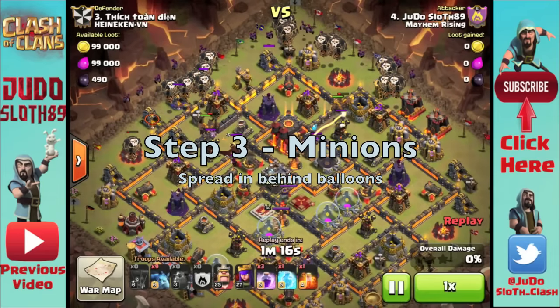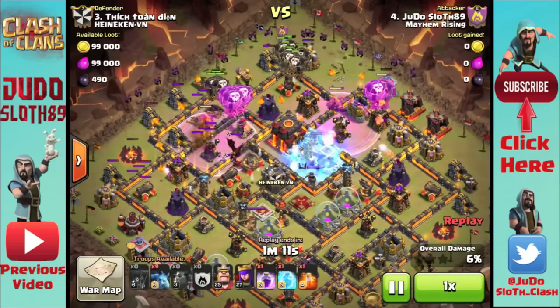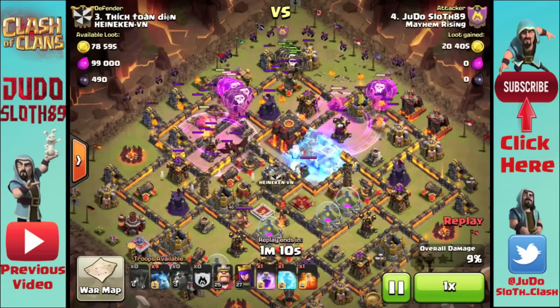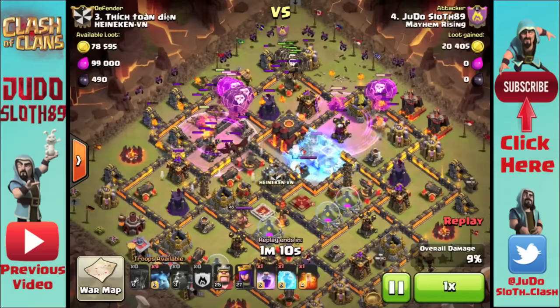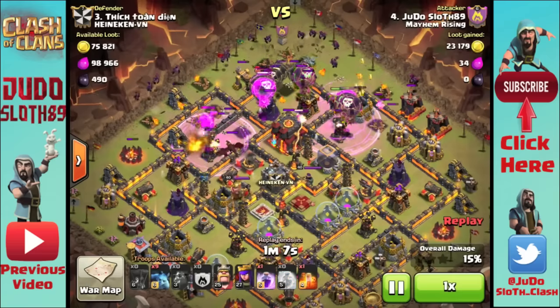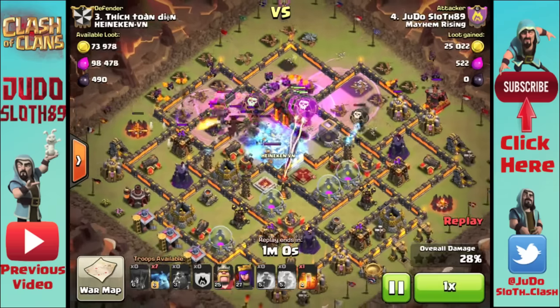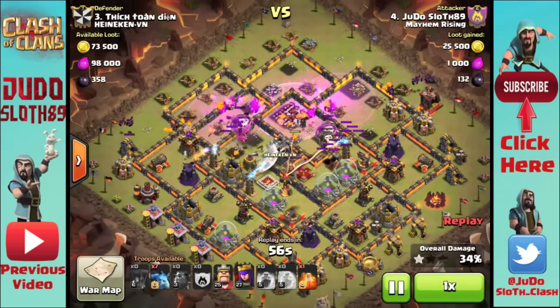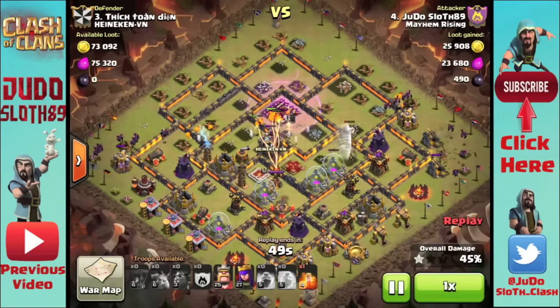Step three is spreading out your minions behind the balloons — save a couple for cleanup depending on how many free buildings there are. Step four is spell deployment. For rage spells, place them in a Mickey Mouse formation: two side-by-side like the ears, incorporating balloons from either side, and the third centralized and slightly ahead — like the face — pushing over and into the core. That third rage is generally over the clan castle area.